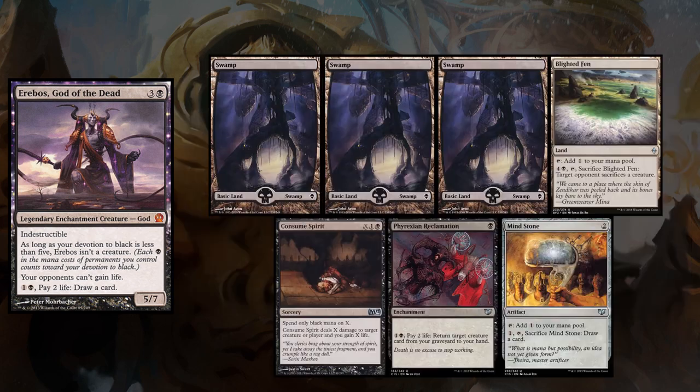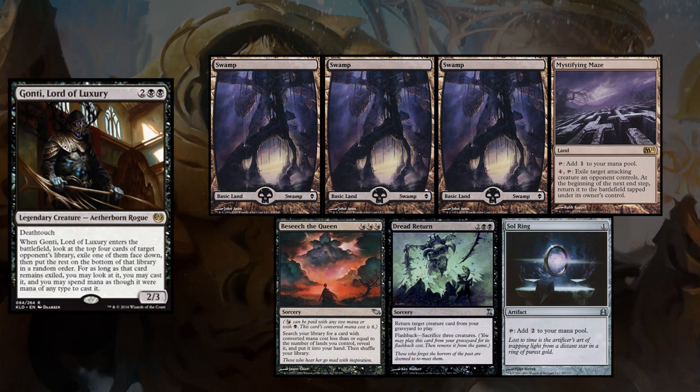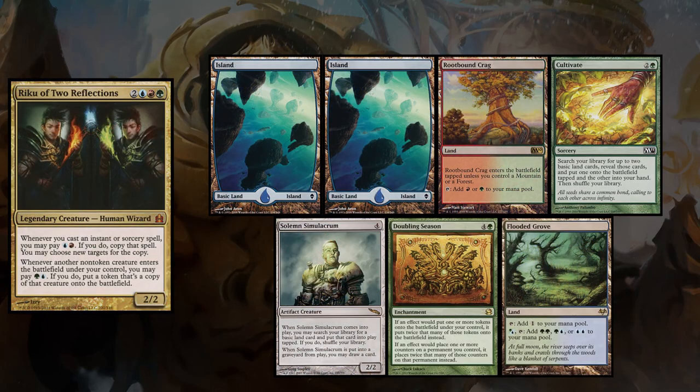For my opening hand I kept three Swamps, Blighted Fen, Consumed Spirit, Phyrexian Reclamation, and Mind Stone. Kevin's opener had three Swamps, Mystifying Maze, Beseech the Queen, Dread Return, and Sol Ring. Jason kept a hand with two Swamps, an Island, Altar of Dementia, Tectonic Edge, Triskelion, and Burnished Hart. Brian's keep had two Islands, Rootbound Crag, Cultivate, Solemn Simulacrum, Doubling Season, and Flooded Grove.